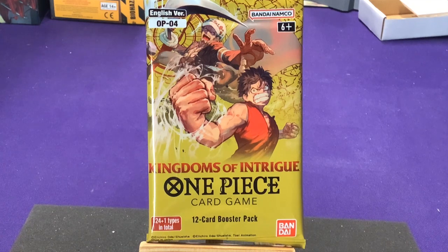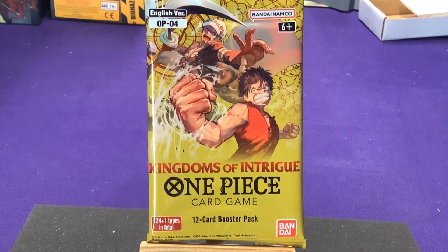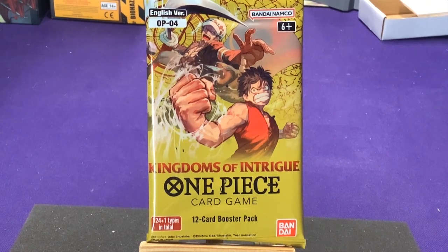Hey everyone, it's Jason. Welcome to another One Piece the Card Game Booster Pack Unboxing. This is for Series 4, Kingdoms of Intrigue. Right here we have Luffy on the front, and we have Trafalgar Law. I think I said his name right — I don't know if I've ever actually heard it pronounced. So yeah, this is set 4. I don't check these out ahead of time to see what's in them usually, because I like to be surprised. I thought I read that all the leader cards are dual colored, but maybe that was for the next set — we'll find out.